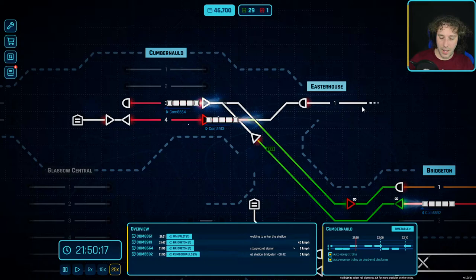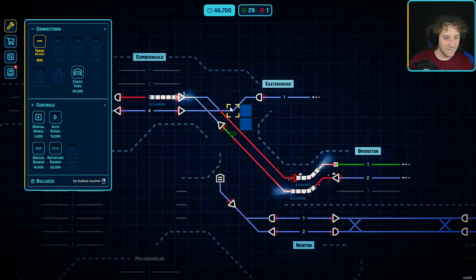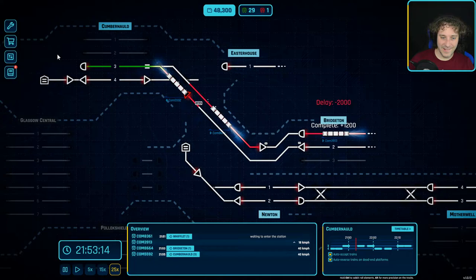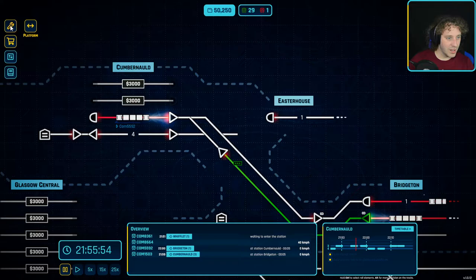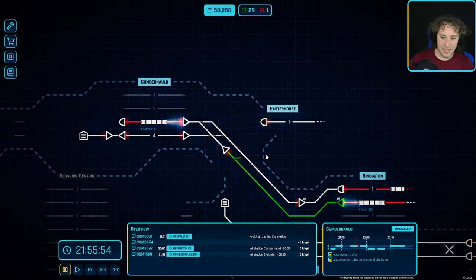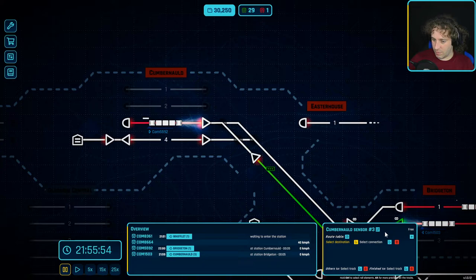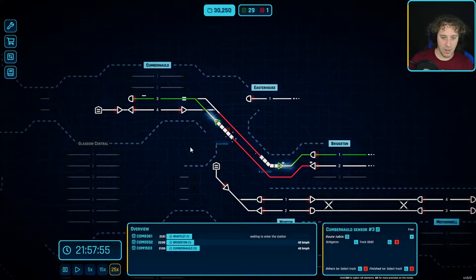That delay cost us - only seven, that's not too bad. Let's get a departure sensor here and say if you're going to Bridgeton go via this connection, otherwise go to this coach yard. That should automate that no problem. The intercity is awaiting now - I need to automate the lower line but I haven't got the money. I just hope we're not going to get too many fines costing us too much money.